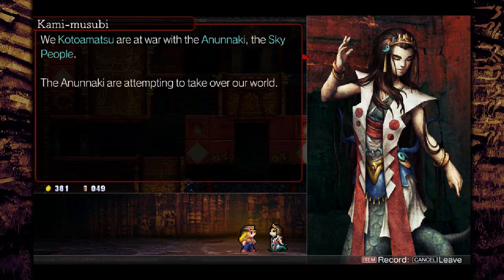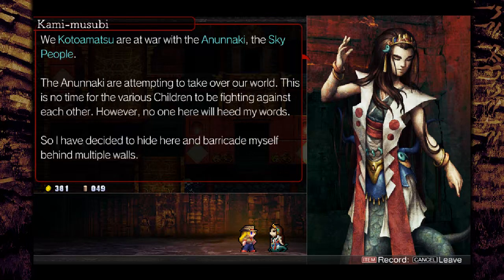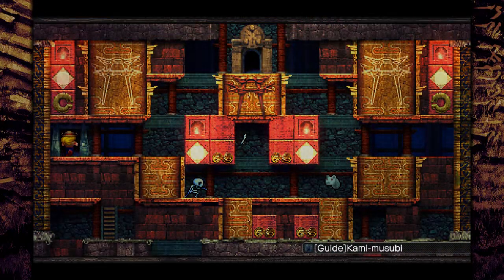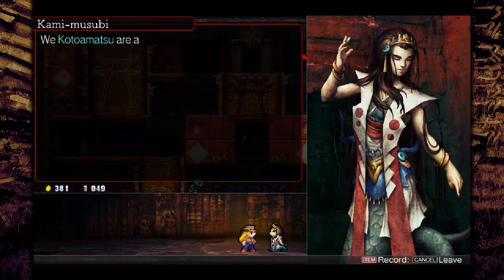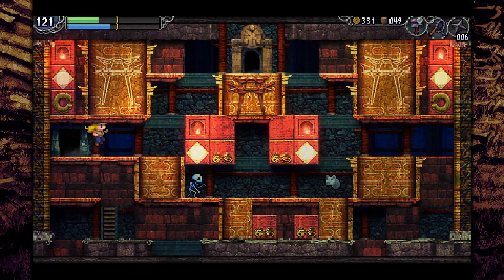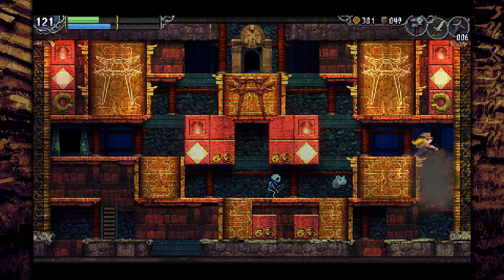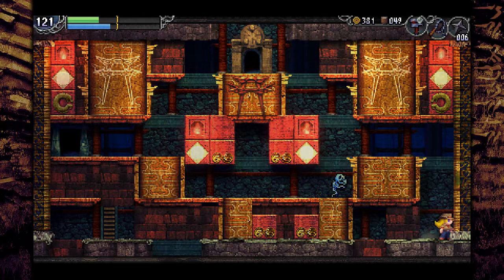Hey, it's Kami Misubi. Of course. We Koro Amatsu are at war with the Ananaki, the sky people. You know what - not understandable, but probably not the healthiest position to take. Oh, you're a snake person - yeah, I saw your lower half. There's a ladder going down, and passages going down and stuff. Weird diggy place, dig lands.